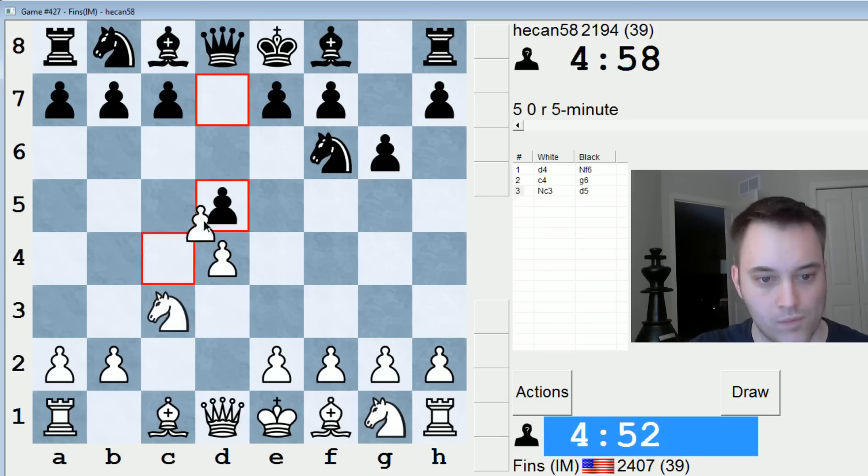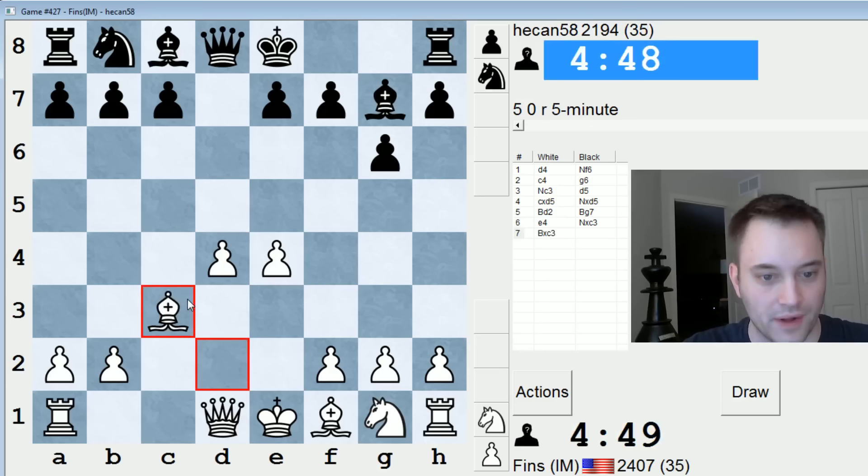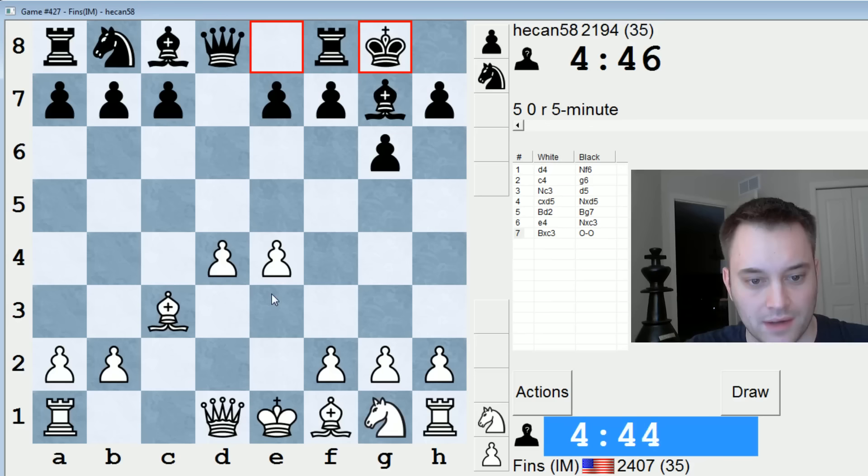Let's take and play bishop d2. This used to have sideline status but has since become somewhat popular. I'd say it's in the second-tier category as far as weapons against the Grunfeld — it's alright for white, you get playable positions. I think knight b6 is in fact the better move right around there, retreating the knight instead of taking on c3 on move six.